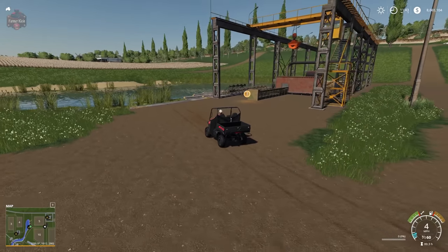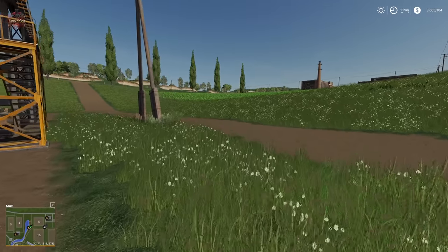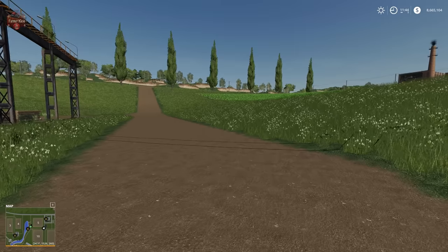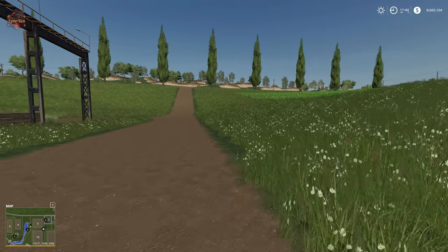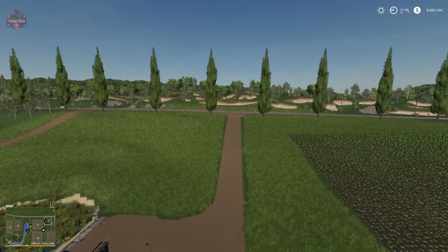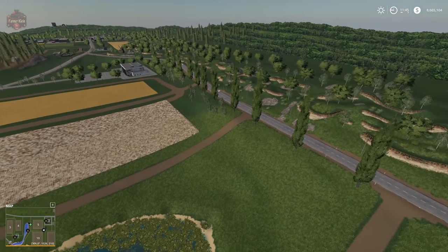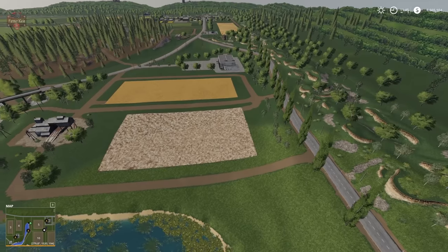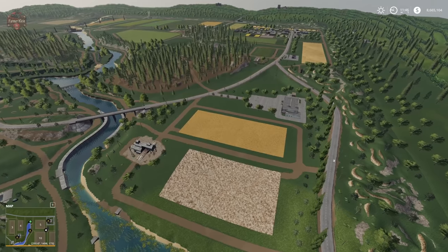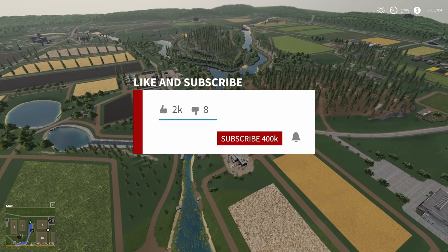So guys, that's going to do it for Soft Noska. This map was originally in Farm Sim 15, then it was part of Farm Sim 17, and now once again you can play it in Farm Sim 19. Let me know in the comments — did you play this map in either iteration, and what do you think of this conversion? Until next time, happy farming! Be sure to like, subscribe, and click that notification bell.